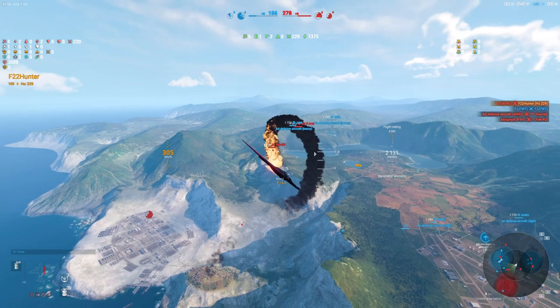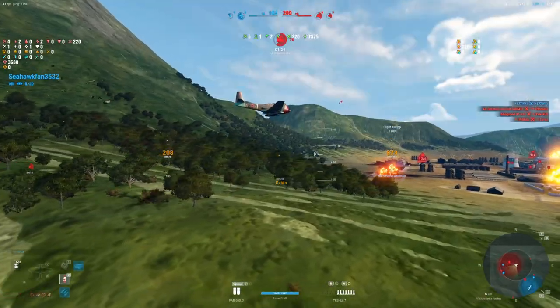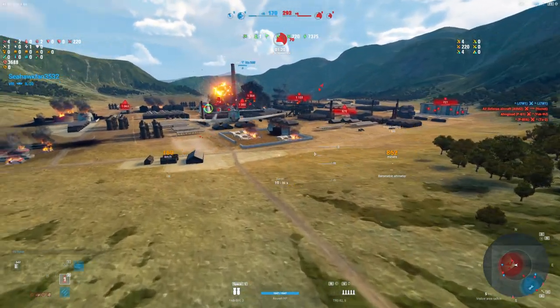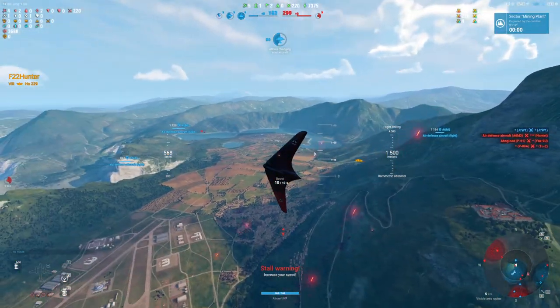There's the Yak-9U pulling a trigger on his sniper cannon at 1,100 meters back. When it's slower, it's even easier for the bots to line up shots. Seahawks fan is working on that center portion — if you can get that center portion down, it flips. And there it is, it flipped right there. Hunter is back over the airfield.